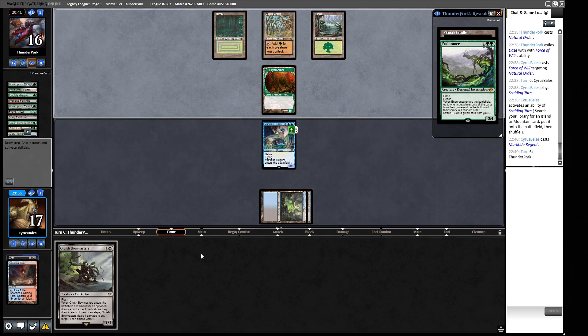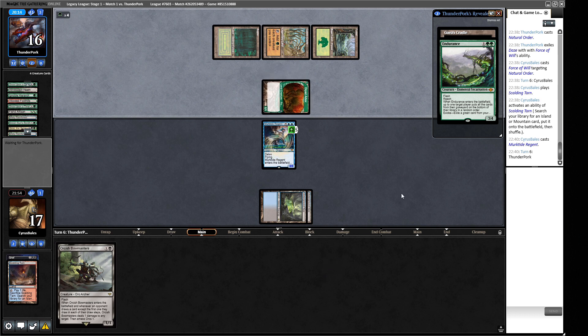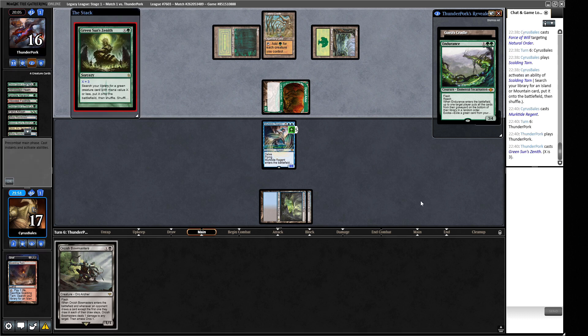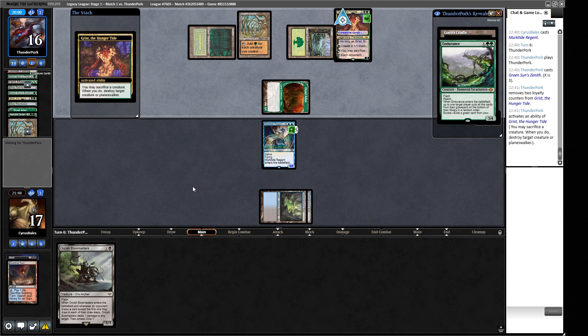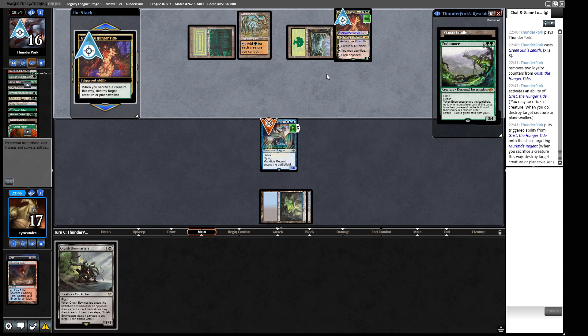With a third land we could have a slightly smaller Murktide but access to Mystic Sanctuary or a fetch to get Fatal Push back. We still have Grief in case we draw Reanimate. There's three mana in our opponent's pool - Green Sun's Zenith for X equals three - we can't do anything about that. They find Grist, which minuses to kill our Murktide by sacrificing Dryad Arbor. We get to clean up their Grist with Orcish Bowmasters.